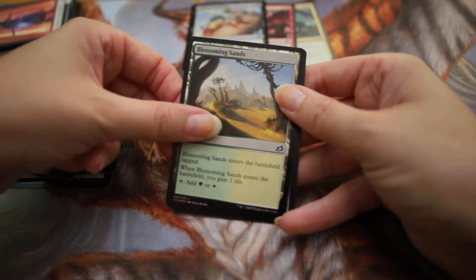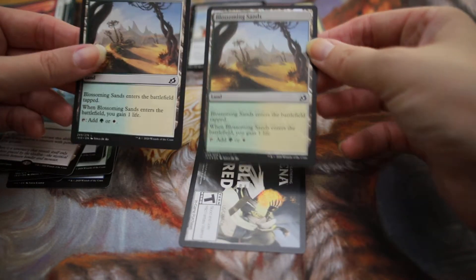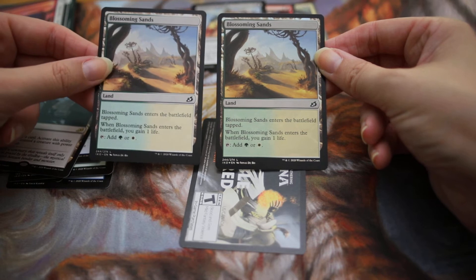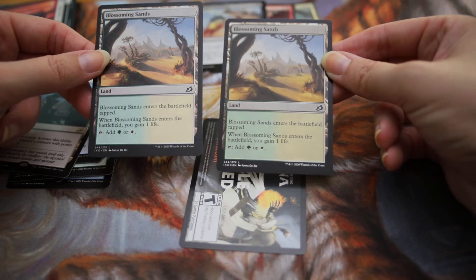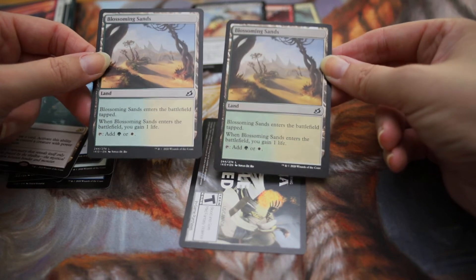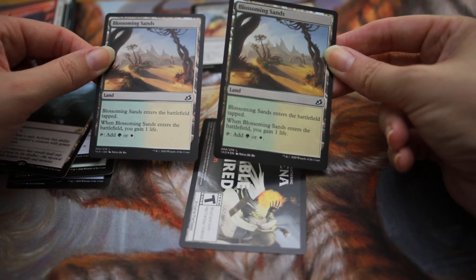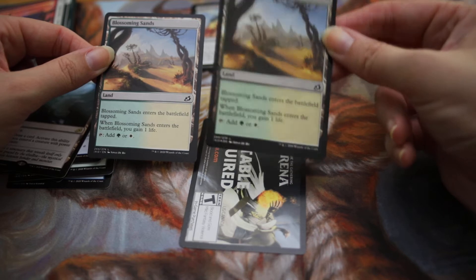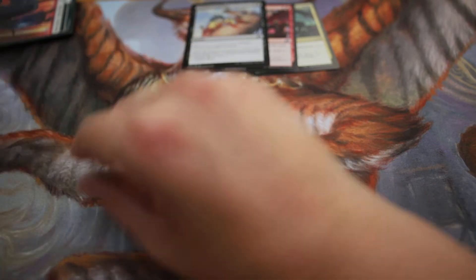We have a Blooming Sands. So that is the first time I have had — the one on the left here is the normal, the one on the right is the foil. And I'll be honest with you, if it wasn't that I knew it was in the foil slot, I wouldn't think this one was a foil. At least for this set the foils are not so good. Maybe they were trying something new out.